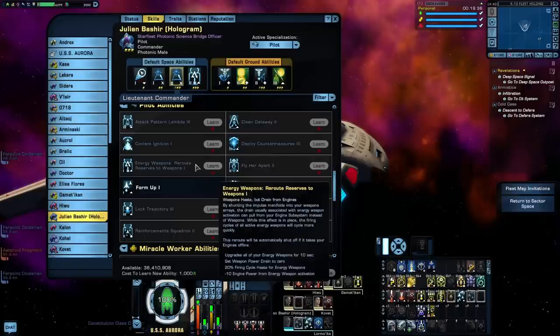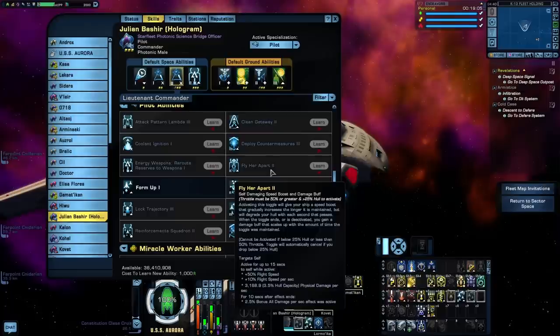Route Reserves to Weapons is the energy weapon firing mode of the Pilot Specialization. It buffs your energy weapon haste by draining some of your engine power. Overall this thing is basically just a crappier version of Exceed Rated Limits — not only does the level 3 version of this ability only get your weapons haste up to 60% whereas Exceed Rated Limits gets up to 100%, but if your engines somehow go offline, this ability cuts out immediately. And because this is a firing mode ability, it will trigger a shared cooldown with Beam Overload or any other energy weapon firing mode ability. Fly Apart gives you an impressive buff to your flight speed which gradually increases over time, and you receive a small amount of physical damage to hull while it's active. After that effect is complete, you receive a small bonus damage buff for the next 10 seconds.